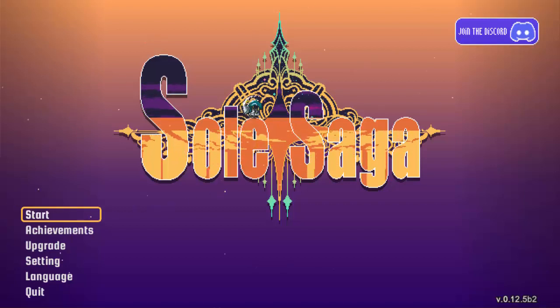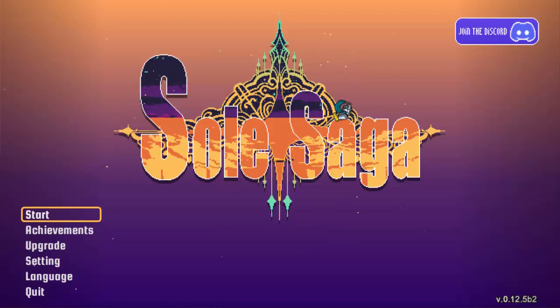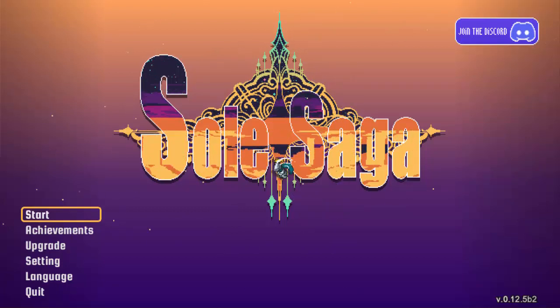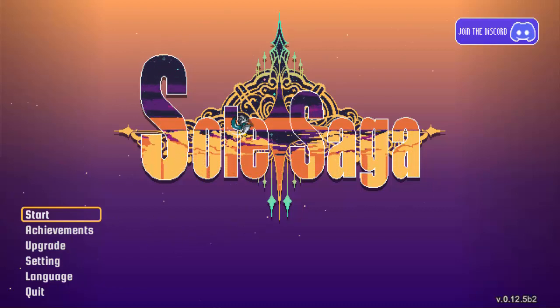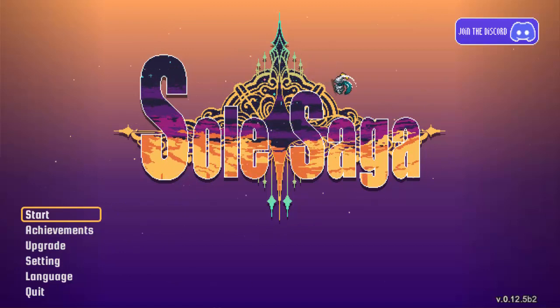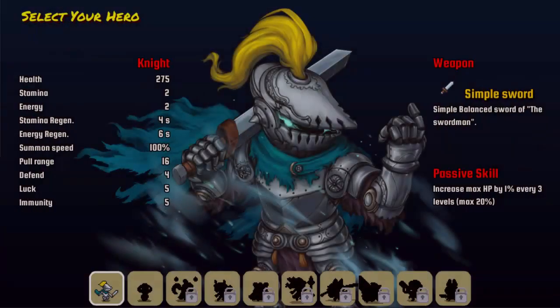Greetings, everyone. This is the Hipster Snek, and today I'm trying out Soul Saga, an infinite shooter. I've actually already done one run through this. I originally got this with a bunch of other games on the summer sale because I have no willpower. So I know a little bit about the game, but not a great deal. So we're going to be diving in straight into it.